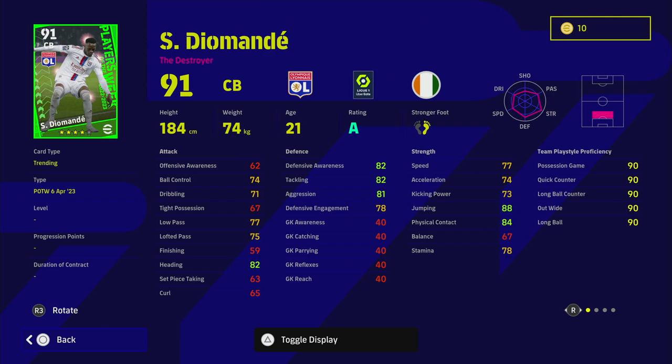Diamante's speed and acceleration are only in the 70s, and his defensive awareness and aggression are in the low 80s. A lot of the points boosting this 91 overall are his jumping and physical contact, which don't really come to the fore compared to defensive awareness or aggression. If his jumping were around 82, this card would be more like an 86 or 87 overall. There are better center backs — regular Timber, Kounde, and Alaba are all at or thereabouts.